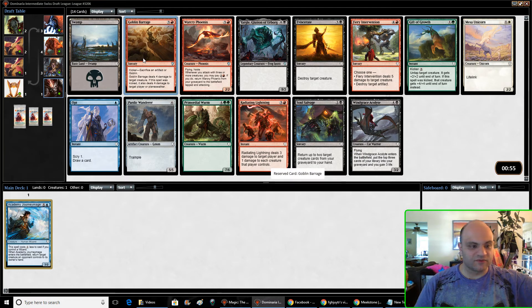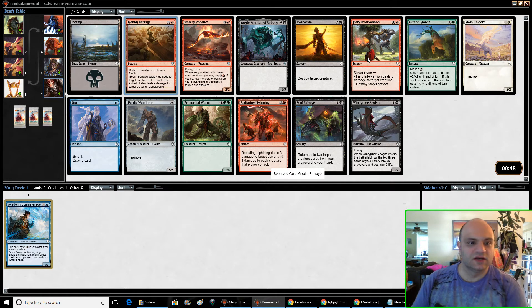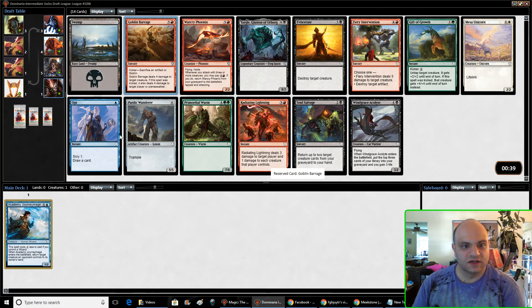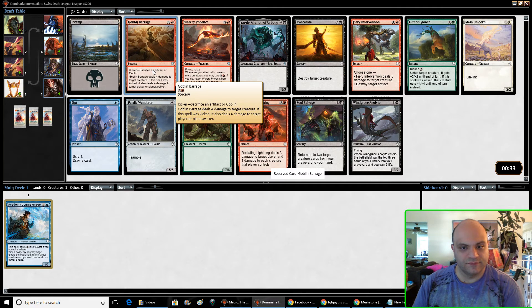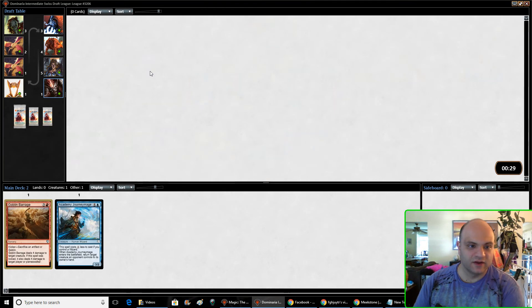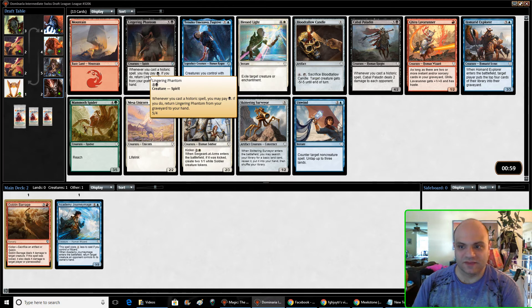Goblin Barrage — that seems like a reasonable removal spell. Obviously Eviscerate is better. Fiery Intervention is good too. There's three good red cards here; the Phoenix is good. But obviously Eviscerate is better — however, I've been playing black over and over again, so I want to try to do something different here.